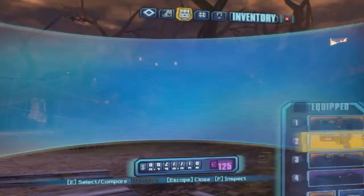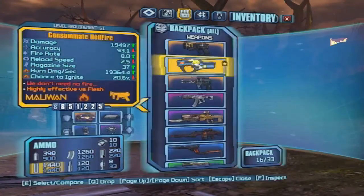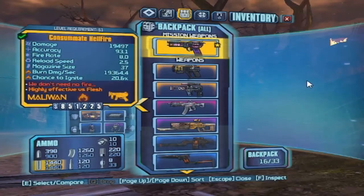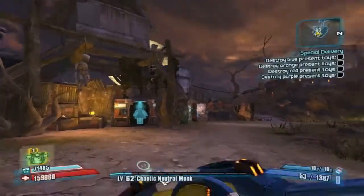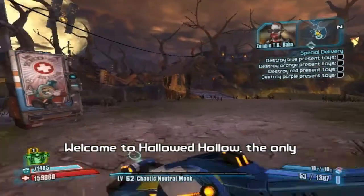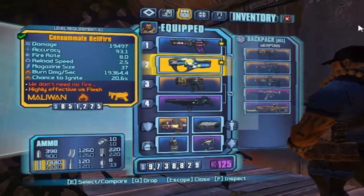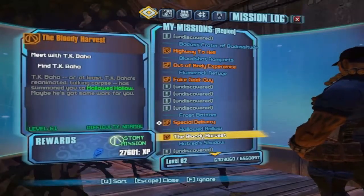Let's go ahead and equip some pretty cool guns. We have our Unkempt, our Infinity. Let's go ahead and equip this Hellfire. Go ahead and put our Grog. Need the Grog. So Grog and this Hellfire is the first thing. Zombie TK Baha — right off the bat. Let's go ahead and equip that mission, The Bloody Harvest.